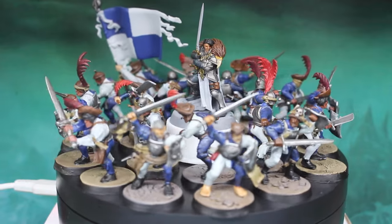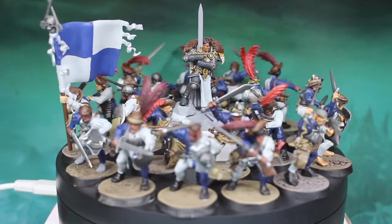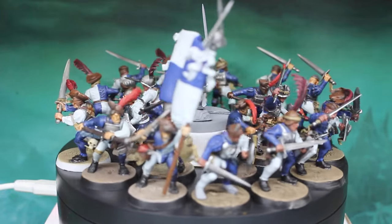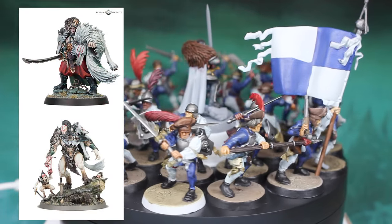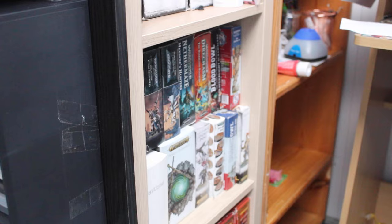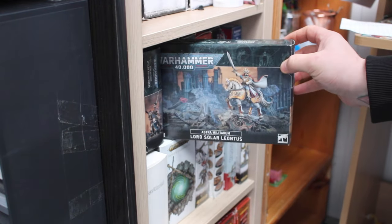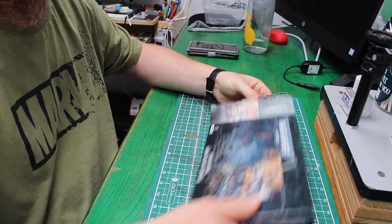Little progress was made apart from painting a few parts of Halia herself and some Free Guild soldiers, but as soon as I seen the Lord Leontis model, a lightbulb went off in my head — a conversion lightbulb. I really like the idea of characters having an alternate model, like Radukar the Wolf from Cursed City has two forms, a Space Marine Captain can be in Terminator armor or on a bike. In this case, it's as simple as having an option of an Infantry General on foot or on horseback.